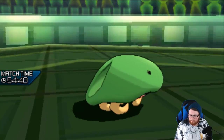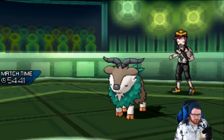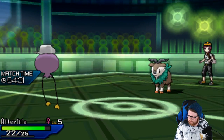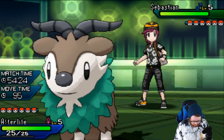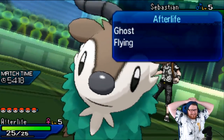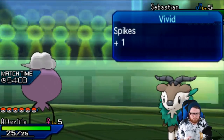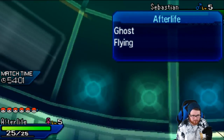I can start setting up Calm Minds, though he did bring the Lillipup, which is something to worry about. I won't take Spikes damage this way. He goes for a really good play — Rock Slide, which is going to pop my Berry Juice. Then I'll just outspeed and Will-O-Wisp, and once this thing is burned, Rock Slide is not even a two-hit KO. I can just stay in and click Will-O-Wisp. If we connect, that's 100% what needs to happen.